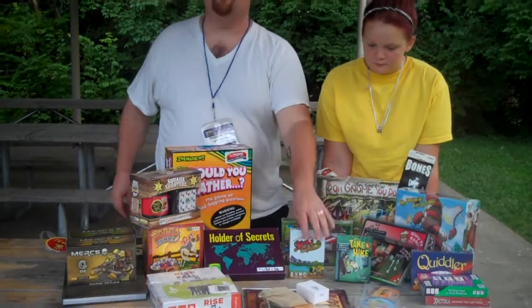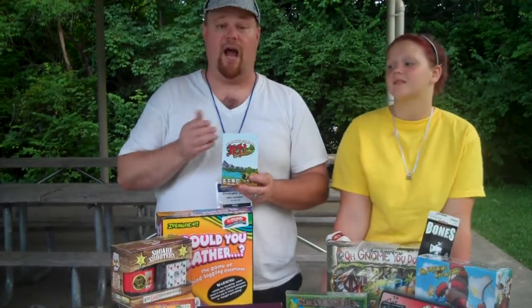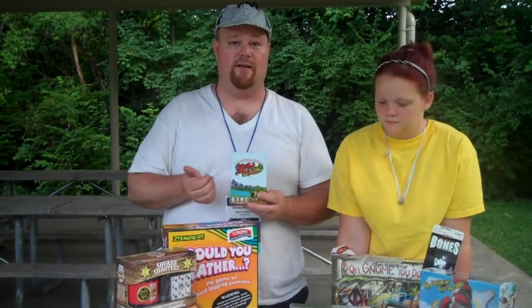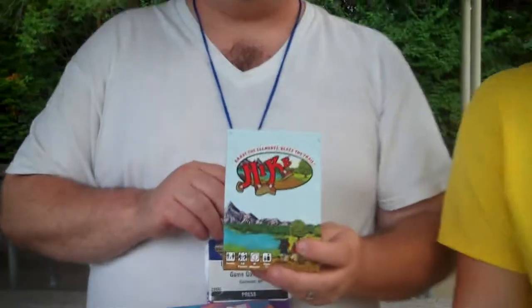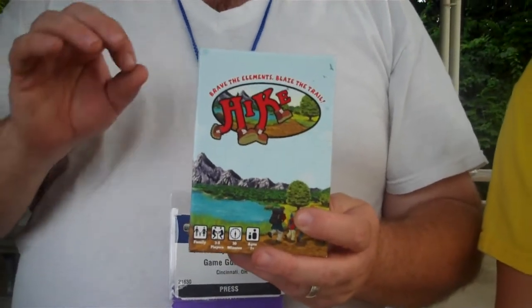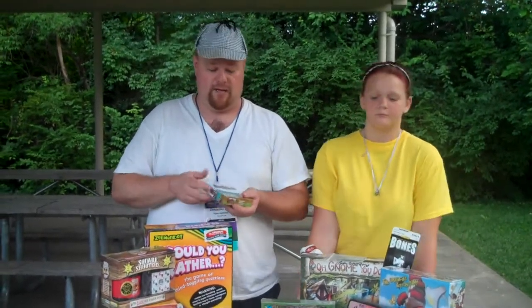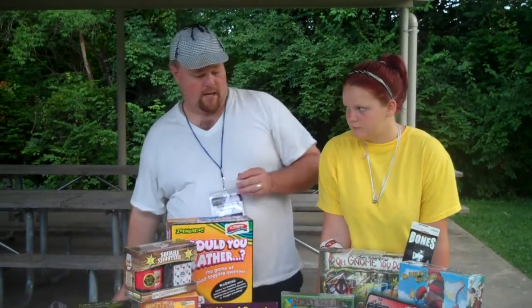Next, let's go with a company we've had a nice history with. This is Moustache Games' Hike. It's one of two hiking games and one of three camping games we found at Origins. This one is for ages seven and up, three to eight players. The cards are really simple, so you could probably go even lower than seven if you wanted to teach a kid how to match colors and shapes. Very easy to play — we actually played it at a restaurant as soon as we got a copy.